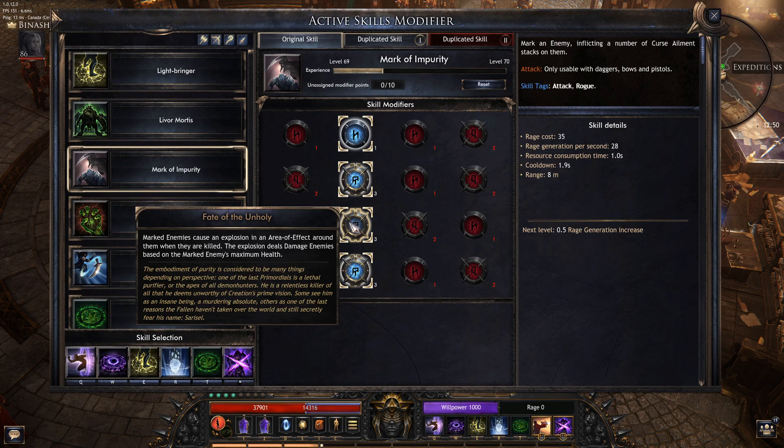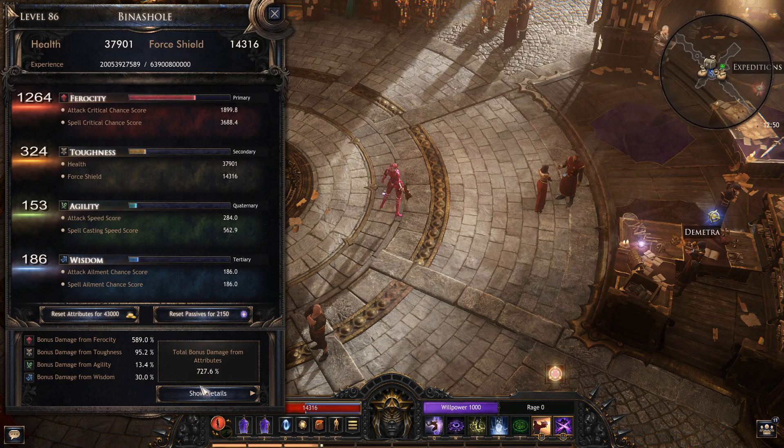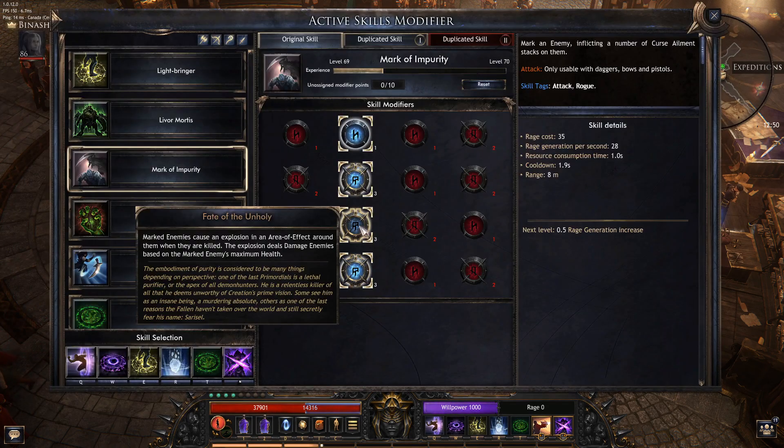Fate of the Unholy — this is the main reason people take Mark. Every mob that dies will deal damage around it in an area of effect based on their max HP. This is actually very, very powerful because it gets multiplied by all your damage bonuses, all your multipliers, and on top of that it can crit. This is how you one-shot bosses, basically.